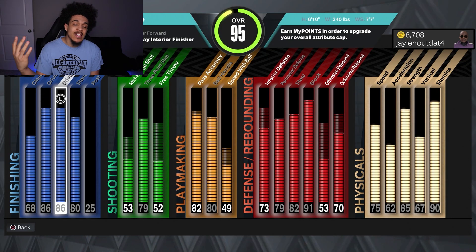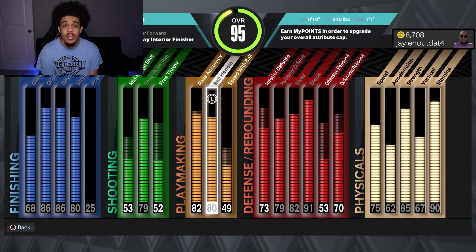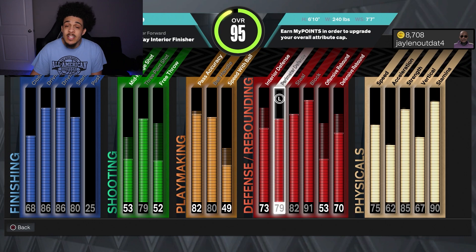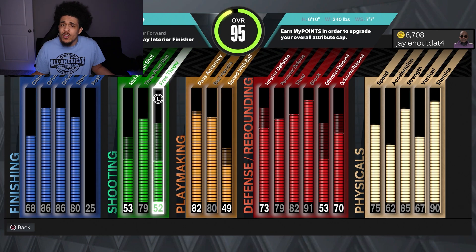What's good y'all. Today we are using a two-way interior finisher. I'm going to be on the one-v-one court but I promise some park gameplay real soon, probably next video. Here are the stats we're rocking with on this build — it's a level 16. We do have low speed with ball and low acceleration but I promise I'm still gonna cook with it. The build is extremely good all around.